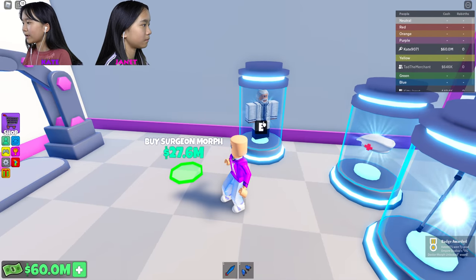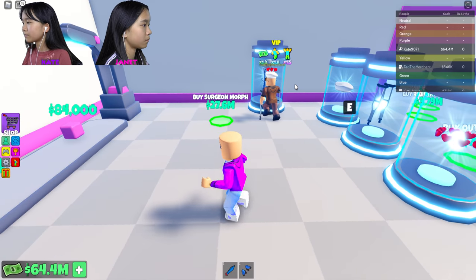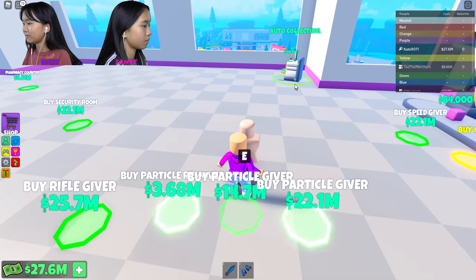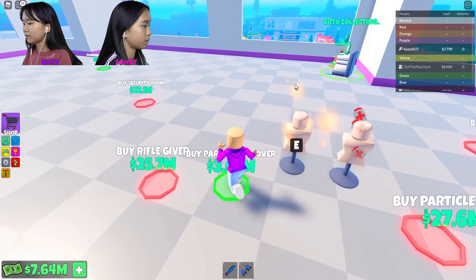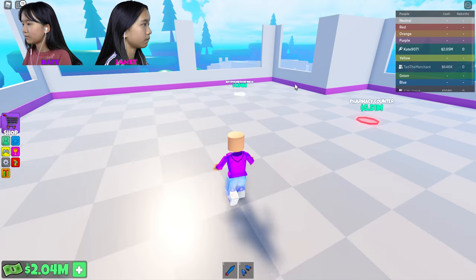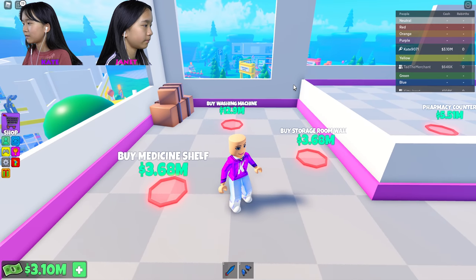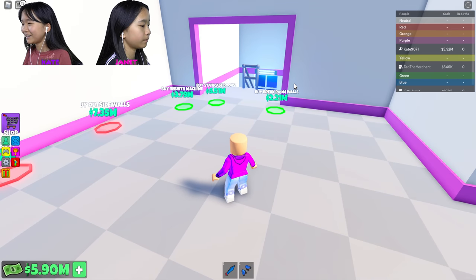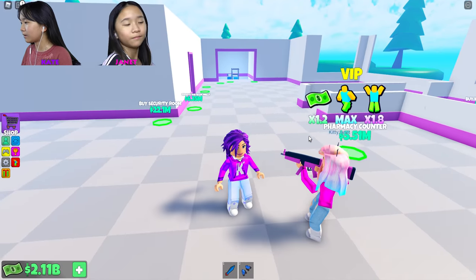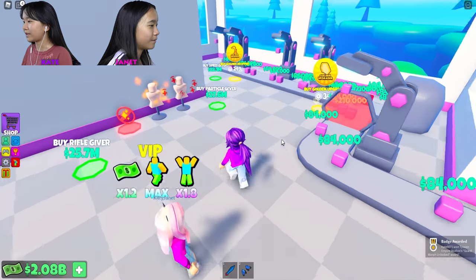This is like more accessories and stuff. Ted, are you allowed to get my accessories? He has crutches now. This is expensive. I'm gonna get the security morph later so I can get more stuff. These are like particle effects. I don't have enough money — I'm gonna get the smaller stuff. Storage room walls, medicine. I'm out of money so I have to wait around and then get it.